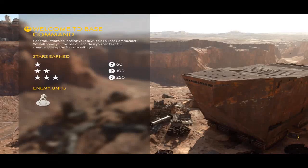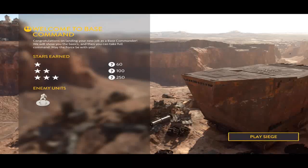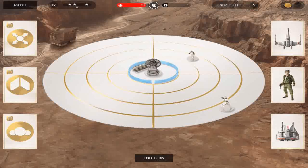So if you get 1 star, you get 60 star points. If you get 2, you get 100. If you get 3, you get 250 — but the thing is, you get all of them cumulatively. So if you get 2 stars, you get 160, not just the 100. At this level, you only play against Stormtroopers. So let's click Play Siege.